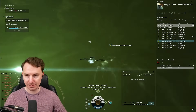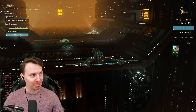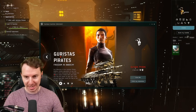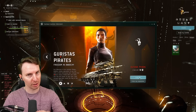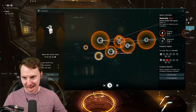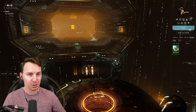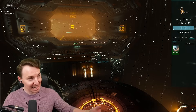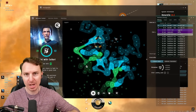We're in null sec going to get ourselves some pirate allegiance. Here it is — our opportunity window is highlighted. We can now enlist with the Guristas pirates. If you want to do the Angels, you're going to do the same thing: go to Zarzach and enlist with the Angel Cartel from that side. Here we go — we're on the side of freedom now, ladies and gentlemen. We can go back to Zarzach and engage with all the various things.